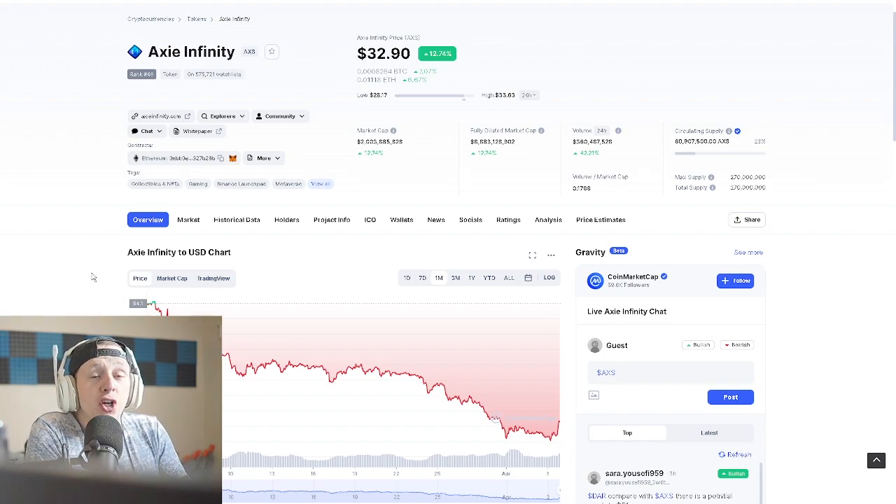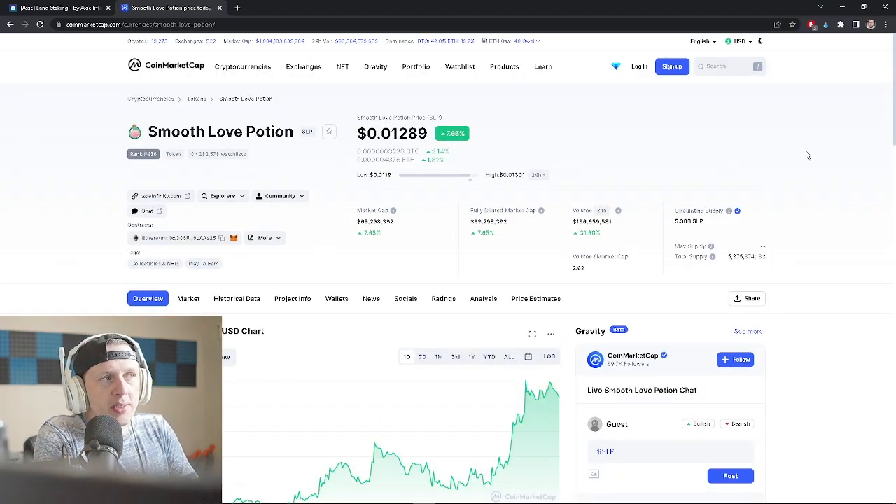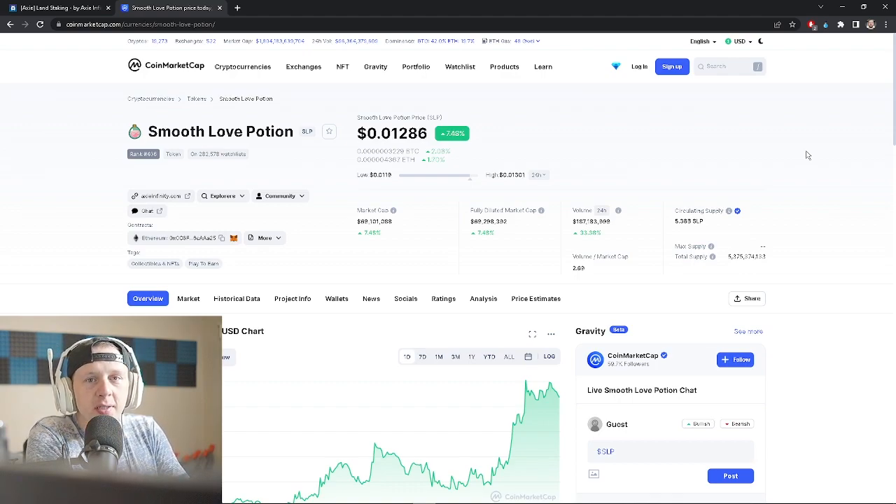This is good though, because SLP prices are like a penny, a little over a penny. The cost of breeding is super inexpensive, so people could have a lot of fun for the very first time breeding some Axies. Maybe people are stockpiling AXS and SLP.